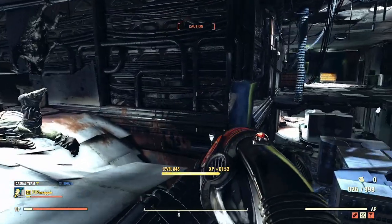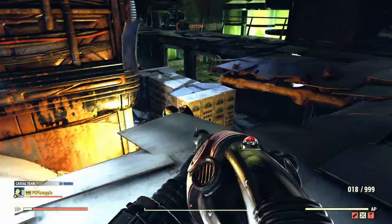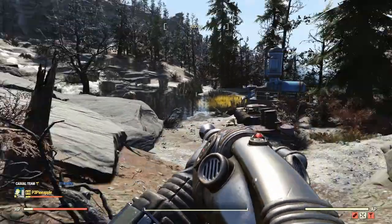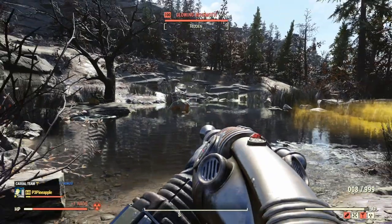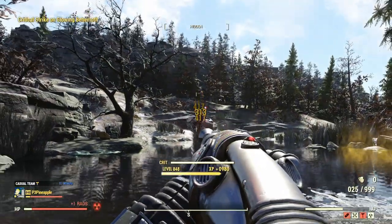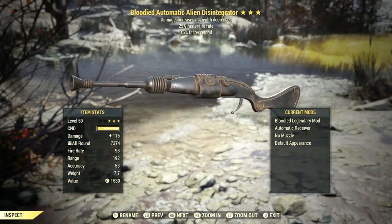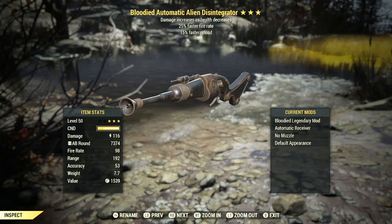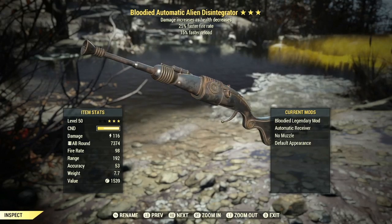Let's go and test this out on Swan over at Solomon's Pond. This is still the Bloodied 25% faster fire rate version. Swan is awake — and making very, very quick work of him. Weapon damage is going up to about 116. With the right perk cards, you can increase the damage further. Now we're going to spec out of the bloody build and check out the Junkies Alien Disintegrator on Swan's lovely cousin — another Super Mutant Behemoth.